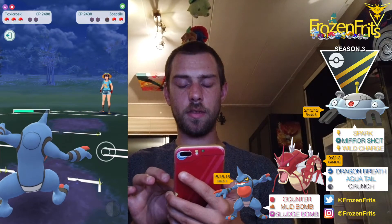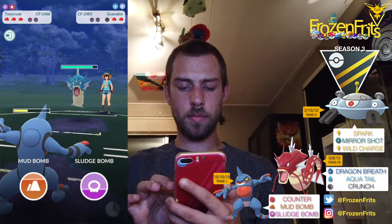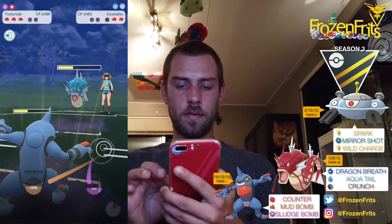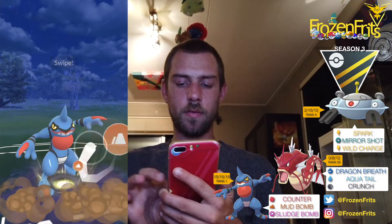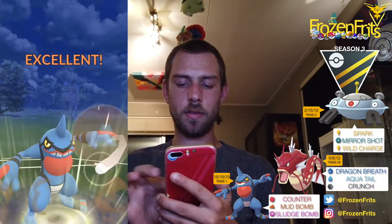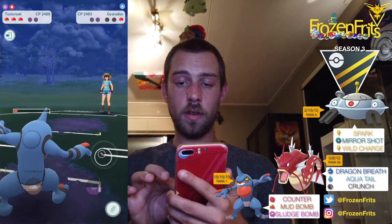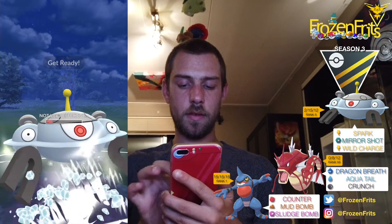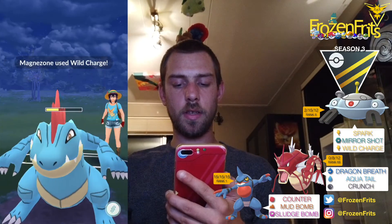We take out the Sceptile and then she comes back in with Gyarados, so we're gonna throw this Sludge Bomb. She let that go, so that's nice, and then we're gonna throw this Mud Bomb — and of course she let it go because she's got no shields left. We counter down the Gyarados and then she's got the Feraligatr left, so we come in with Magnezone and throw this Volt Switch, which takes out the Feraligatr. That's a win!